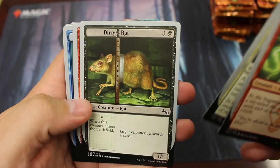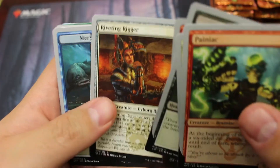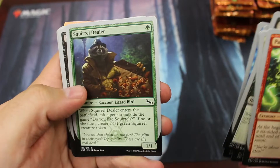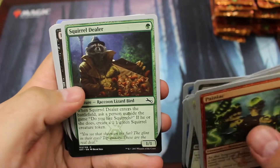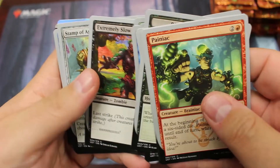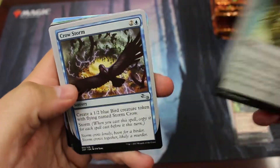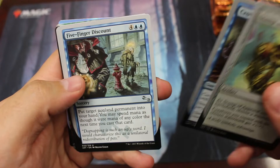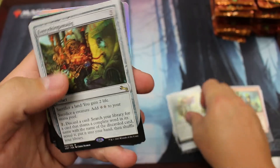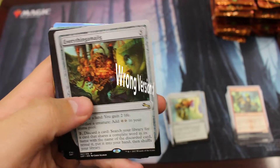Alright, so first we're going to look at some of the commons and have some fun with them. We've got: a little dirty rat, work a double, riveting rigger, a merman, a squirrel dealer — I give that one to my kids, they love the squirrels — extremely slow zombie. That's our commons. Stamp of approval, an uncommon. Crow storm. Five finger discount. Everythingmajig — I think that's the rare that's actually worth three to four bucks, believe it or not.